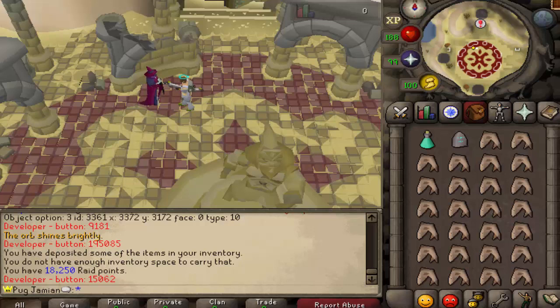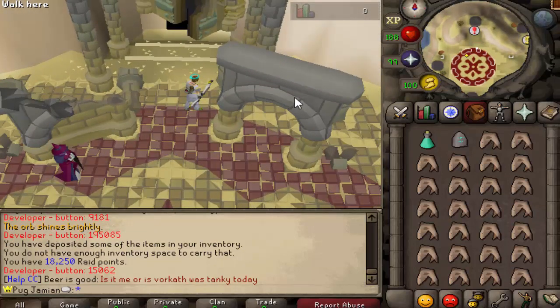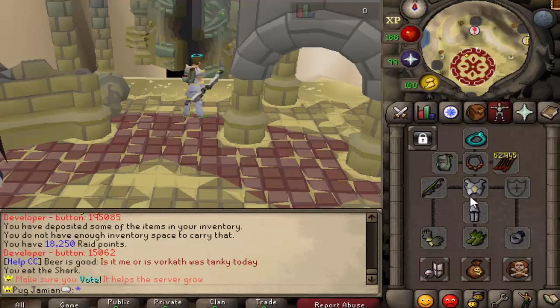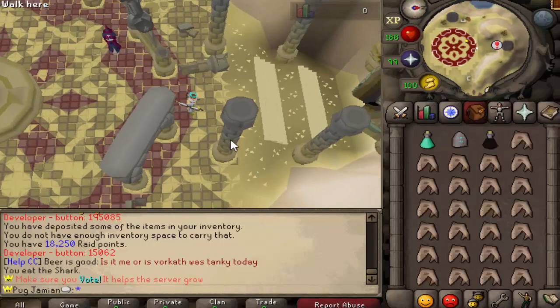Last but not least, we have Vassa Nestero - the big boss, the big daddy. To get there, get to Mount Quintamorten using the Orb of Light. You're going to need the Ancient Tablet to get in. In terms of gear, you're going to want to bring something similar to Vespula - your max range gear. Twisted Bow does full damage here, so it is definitely the best in slot. Blowpipe will work, and Redwood Shortbow would work but wouldn't contribute a whole lot.